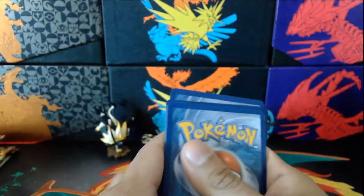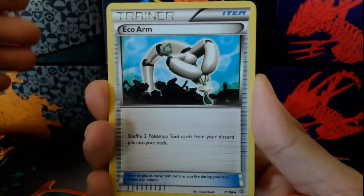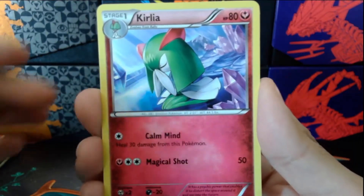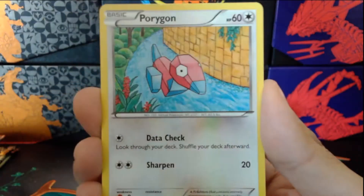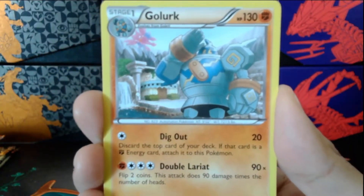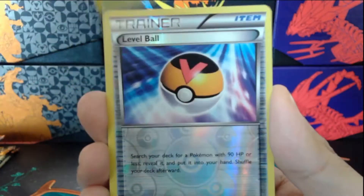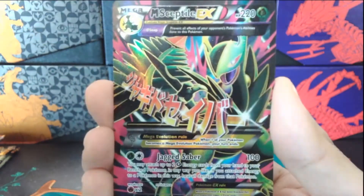One, two, three — to the front. I don't think there's an energy so we just go straight in. We get Eco Arm, special energy, Kirlia that's praying — oh look, he's with his homies. Porygon down by the river, got the Golduck, Gligar, Inkay. Our reverse is going to be a Level Ball, and at the end — whoa!